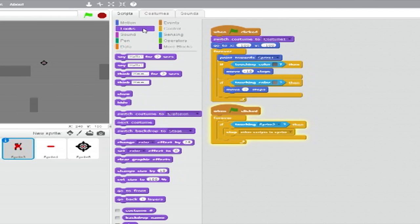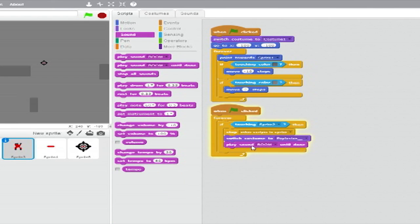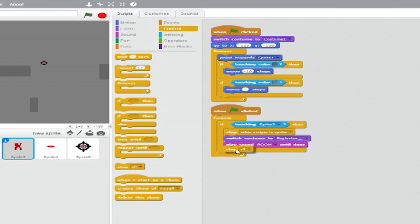Inside the if-then, from Control, insert a Stop Blank block and set it to Other Scripts in Sprite. Below that, from Looks, switch the costume to Explosion. Then from Sound, play Sound Recording Boom until Done. Then from Control, Stop All. This second stack makes the AI tank blow up when your shot hits it.